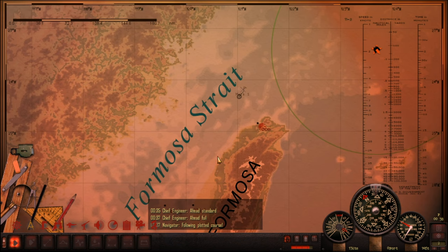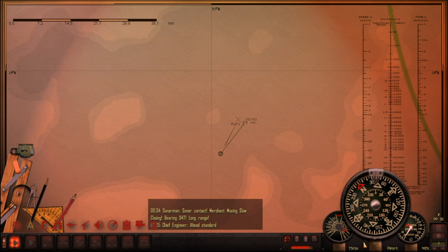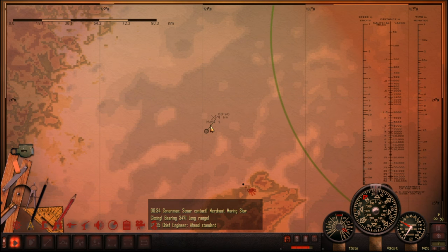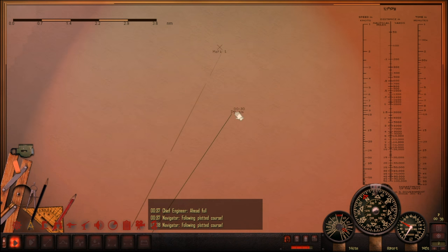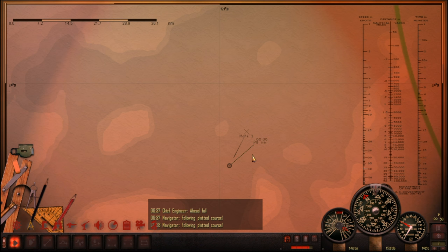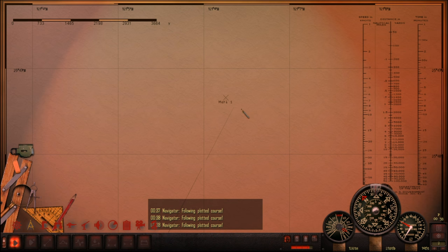We are most of the way through the Formosa Strait and we finally have a sound contact off the port bow bearing 347 degrees. We've gone to head full and we're going to try and intercept. We are dangerously close to this airfield, but it is dark — and very dark out there. The seas are still choppy but we can do this. I just need to keep an eye on this ship and work out which direction she's going. It looks like she's heading towards Formosa, so we might continue on that course and keep an eye on her. I'll try and get a speed with the hydrophone — it's not a very exact science, but it's better than no estimation.